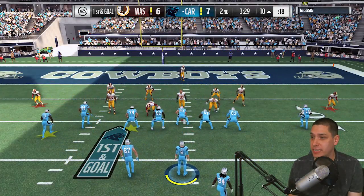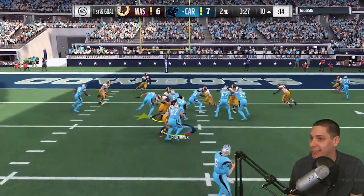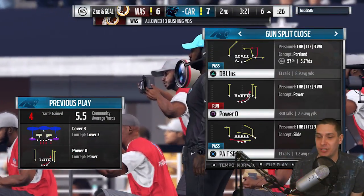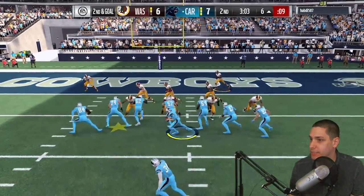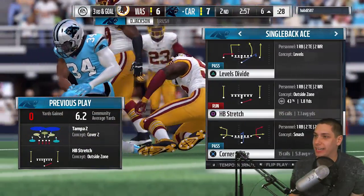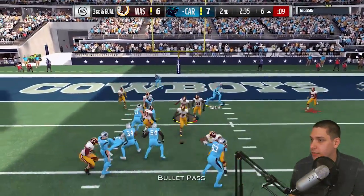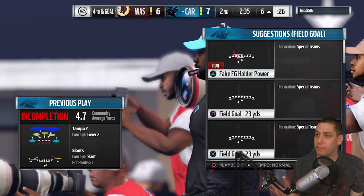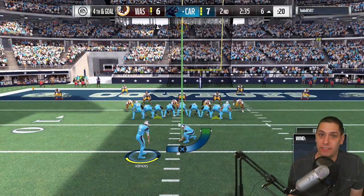We're going to try and run the ball for the first time this game. Tim Hightower is a good option — maybe we can get some edge blocking for the touchdown. No blocking there unfortunately. We try to pass into the end zone — the defender broke perfectly on the ball. We'll take the field goal to go up four. Being inside the red zone is tough because everybody makes amazing plays on the ball and our offensive line lets everybody through.